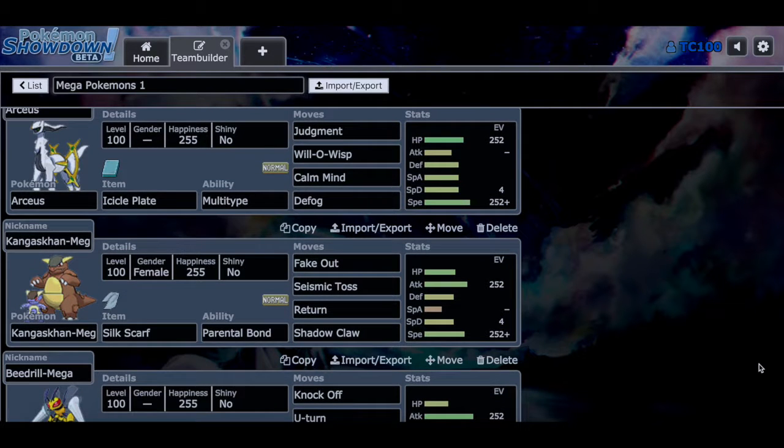As well as the Megas, you can also bring legendary Pokémon like Arceus, Ho-Oh, Kyogre — you name it. We are bringing Icicle Plate Arceus as a part attacker, part bulky support set. So with Judgment — which will be Ice type — Will-O-Wisp to burn the opponent, Calm Mind to boost up the power of Judgment, and Defog to get rid of hazards. You want to be careful using that, of course.